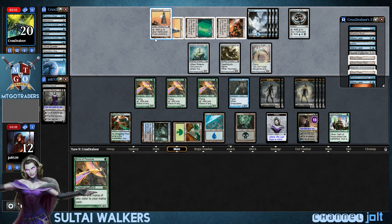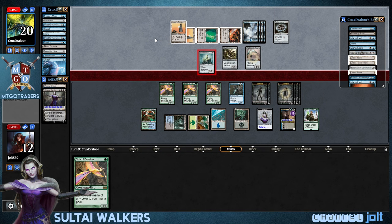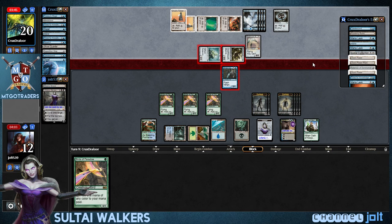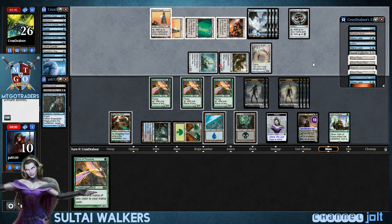Oh, man — he gets into Platinum Angel. Bummer, man. So now we need to draw hot. He's swinging for two — he's coming in at us. We'll go and chump block with Snapcaster right there. Dang it, man — he top decked the Platinum Angel. Yeah, we could have swung in, but I want to get as many zombies as we can.